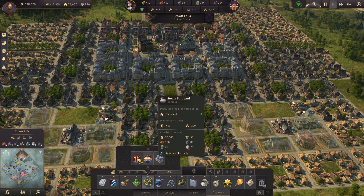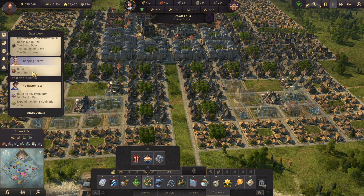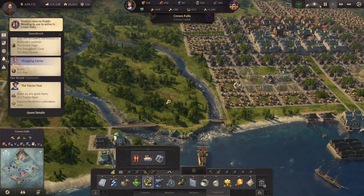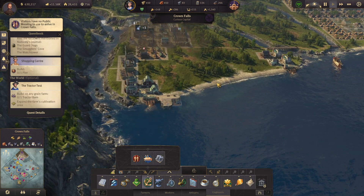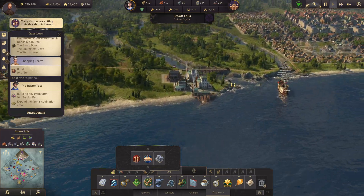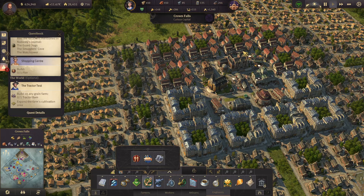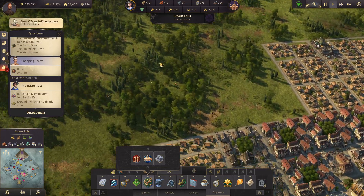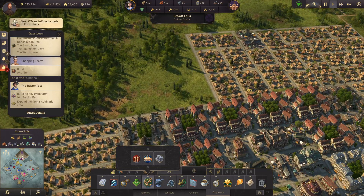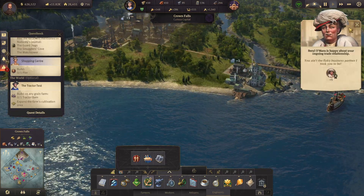That's going to take a lot, and I also need to build a couple more things here. I do want to get the rest of this to be engineers in this square, and then build the rest of this square to be farmers, workers, artisans — whatever it needs to be. But Crown Falls is really, really picking up.